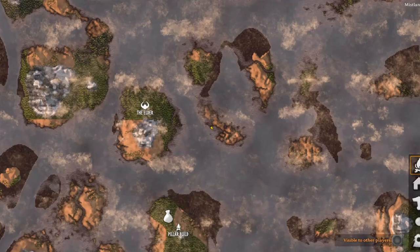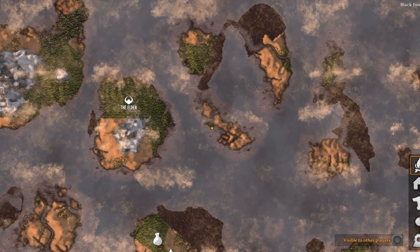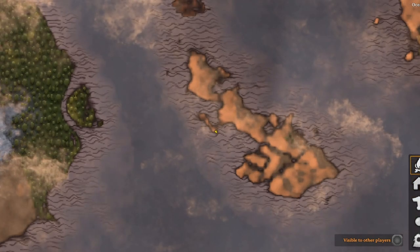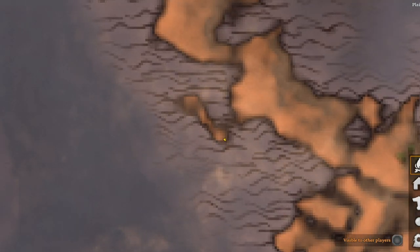Let's crack straight into it. To begin with, you're going to need to find yourself an island — a little peninsula or small island that is of the plains biome. And that's where you're going to want to start.